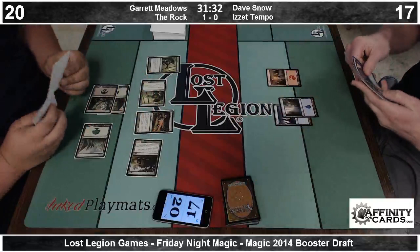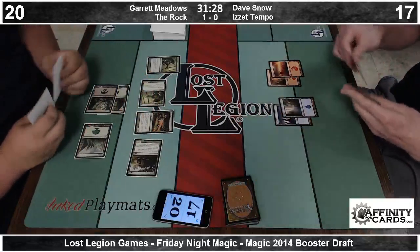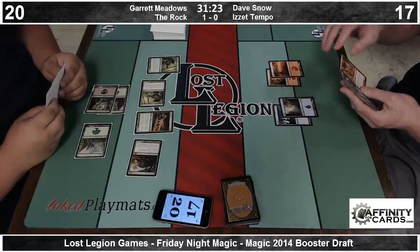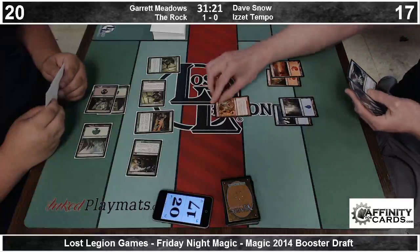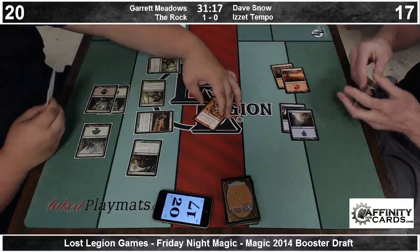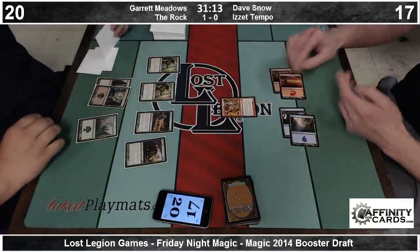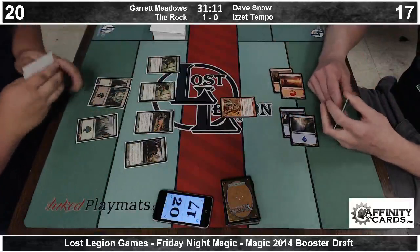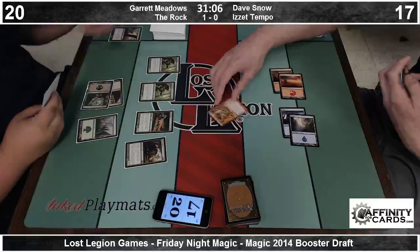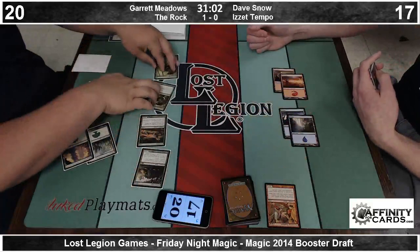I don't feel as bad about cards like Witchstalker — they're not unblockable. Invisible Stalker was miserable to play against. I don't understand why they keep printing hexproof cards, because hexproof cards just say target player can't interact with me. Well, you can block it. Invisible Stalker gives it unblockable — that's why it's miserable. Even the Ravnica four-cost flying hexproof guy is pretty terrible to deal with.